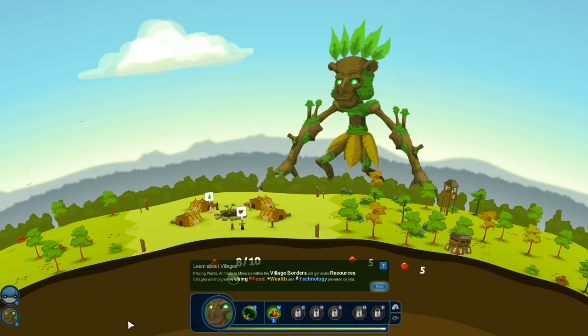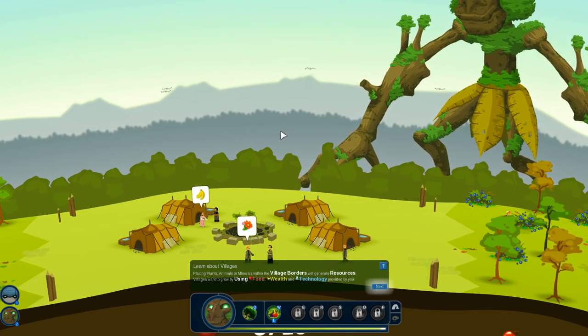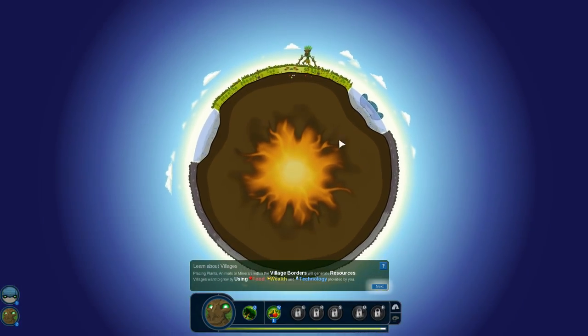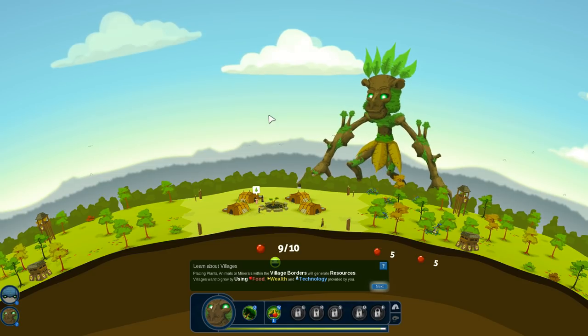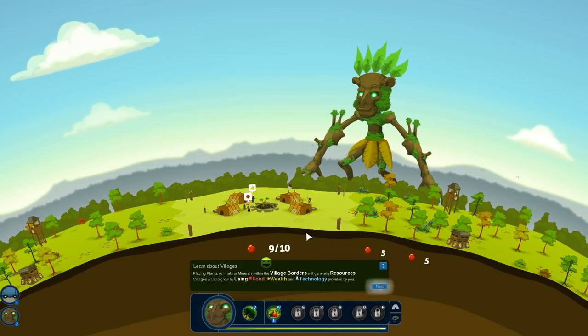Hello everyone and welcome back to Reyes, where our wonderful forest titan — the keeper of many wonderful leaves — is watching over our very first little village of humans. Look at them, they're talking about bananas and flowers, which I absolutely adore. We are carrying on with the tutorial to remind ourselves how we, as the heart of this amazing planet, can carry on taking care of our new little humans and working with them to discover new things we can create on the land.